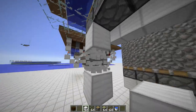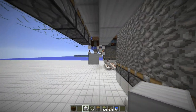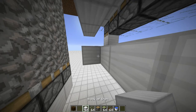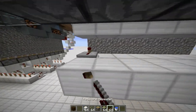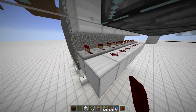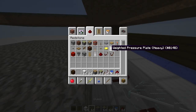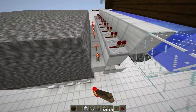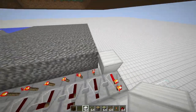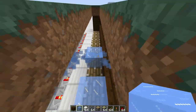This row will contain redstone and repeaters which will reactivate the BUD switch as soon as it has been triggered once — a very simple mechanism, directly next to the piston row. We need a solid layer of blocks here, then torches. I made a little mistake here and forgot the last block, which is also very important. Now we are BUDding all these pistons, and as soon as one of them triggers, they will extend.